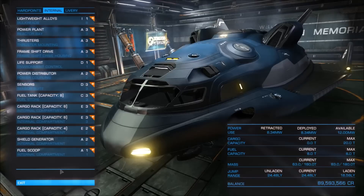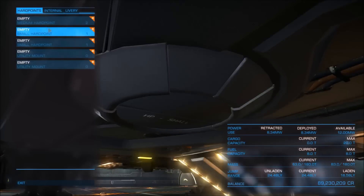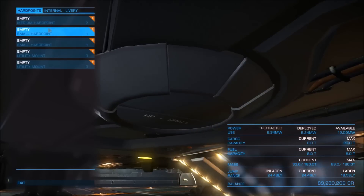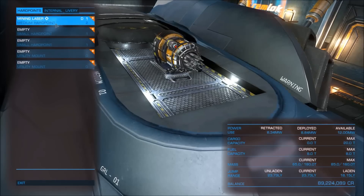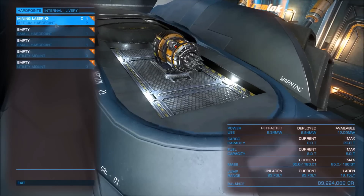Let's take a look at the Adder's mining capabilities. It has enough modules for cargo and a refinery. Replacing the fuel scoop with a refinery gives us a shield, 20 tons of cargo capacity, and a refinery with up to 4 bins. Removing the shield generator gives 4 extra capacity, bringing cargo up to 24 tons. The Adder comes with 3 hardpoints — 1 medium and 2 small — meaning you can combine offensive weapons and mining lasers. You can have 1 mining laser on the medium hardpoint and 2 weapons at the small hardpoints, or 2 mining lasers at the small hardpoints and 1 strong weapon at the medium hardpoint, allowing you to mine and defend yourself at the same time.